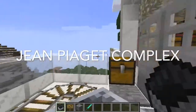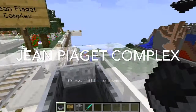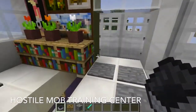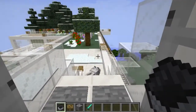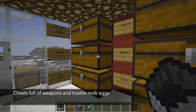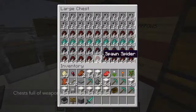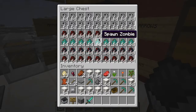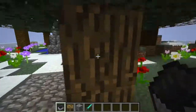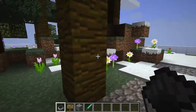This is the Jean Piaget Complex. We are currently on the third floor, the Hostile Mob Training Center. I have a chest full of weapons, and also a chest full of Hostile Mob Eggs. If you go outside, you will find a garden-like area where you can spawn mobs and practice defending yourself.